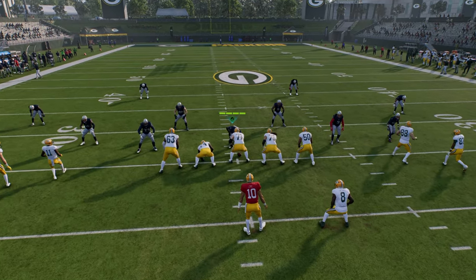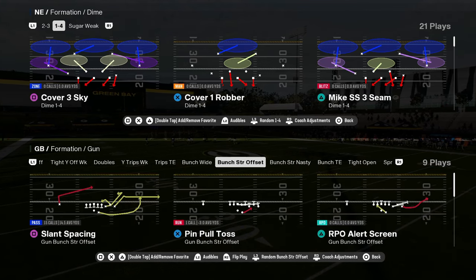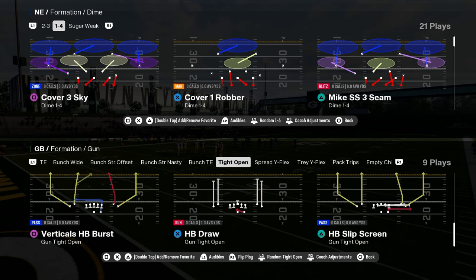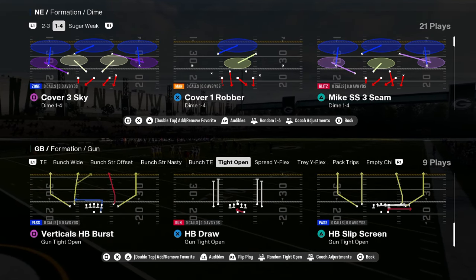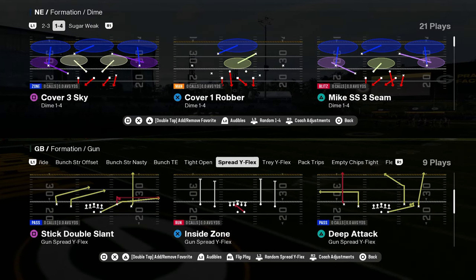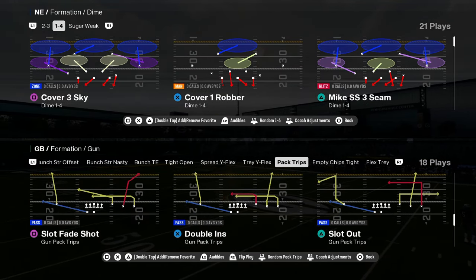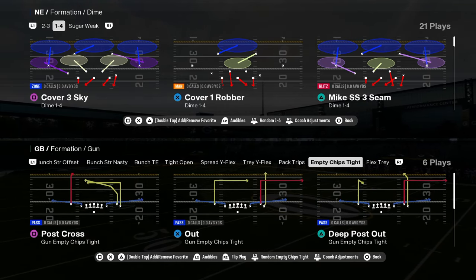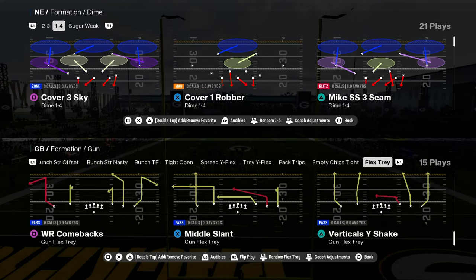You have an underrated formation in tight open, plus a lot of good three-by-one: trips, bunch tight in, bunch nasty, bunch strong offset, bunch wide. You should have some really cool combinations of formations in this playbook. Tight open is going to get a lot more of a look this year — it has a lot to offer in terms of being able to beat man coverage consistently. You also have the good old Packers trips with the slot fade and good post routes. This playbook has to be number two just because of the sheer volume of good formations.